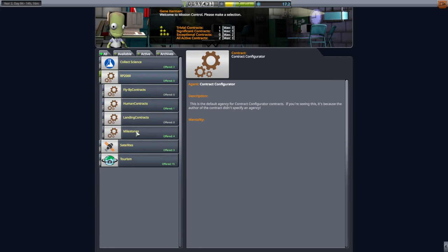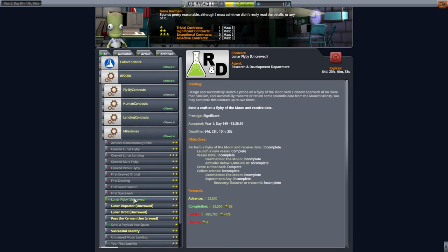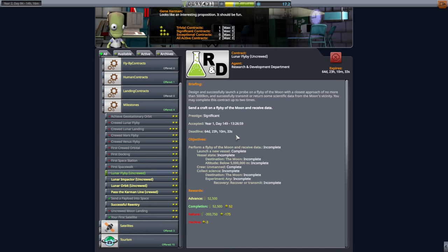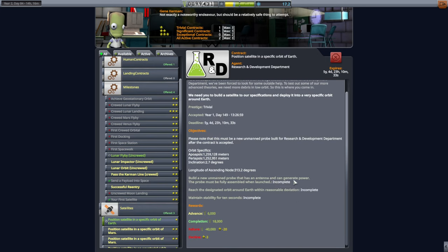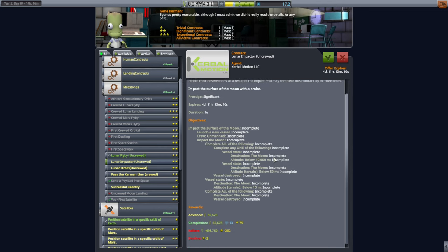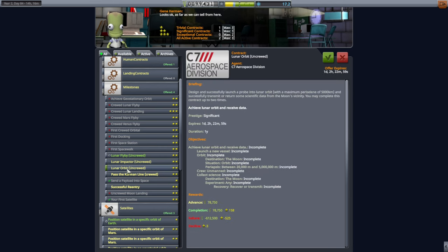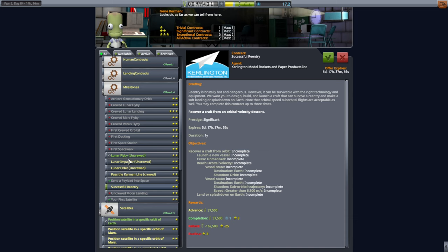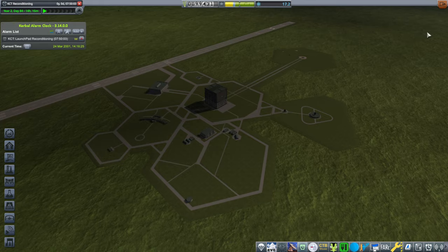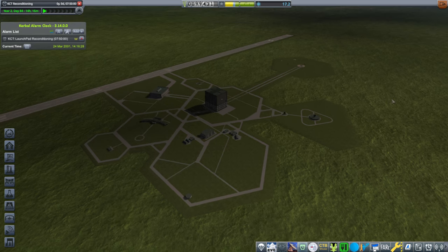I didn't realize it was over so soon. I wonder which contract I was thinking of that actually gave us a lot of time — oh, it was this one: the one that we just tried with the launch it into a specific orbit. That's a five-year contract. So we're going to have to figure out that flyby, or I don't think we can pick up enough contracts to make up for the fact that we failed that one. That's a pretty bad failure. So I'll look into that for next time. For now, thank you for watching. I hope you enjoyed this video. If you did, please press like. If you have any comments or suggestions, please leave them in the comment section below. And I'll see you next time.